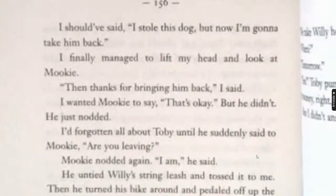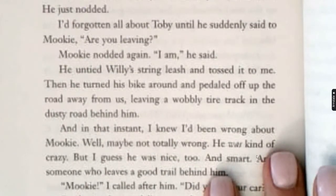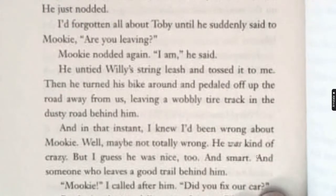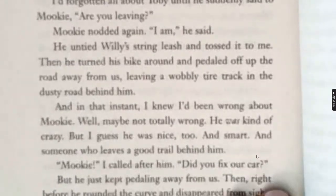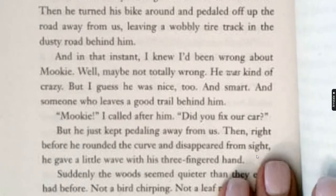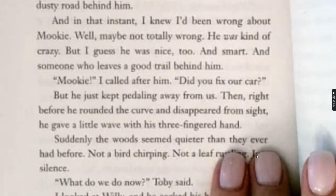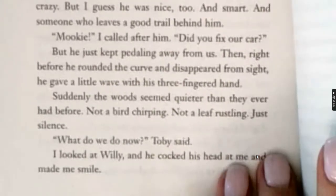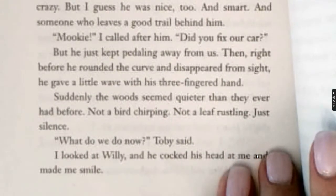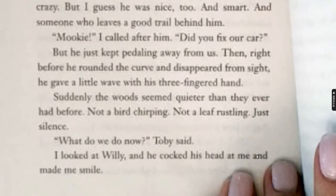He just nodded. I'd forgotten all about Toby until he suddenly said to Mookie, "Are you leaving?" Mookie nodded again. "I am," he said. He untied Willie's string leash and tossed it to me. Then he turned his bike around and pedaled off up the road away from us, leaving a wobbly tire track in the dusty road behind him. And in that instant, I knew I'd been wrong about Mookie. Well, maybe not totally wrong — he was kind of crazy. But I guess he was nice, too, and smart, and someone who leaves a good trail behind him. "Mookie," I called after him. "Did you fix our car?" But he just kept pedaling away from us. Then right before he rounded the curve and disappeared from sight, he gave a little wave with his three-fingered hand.